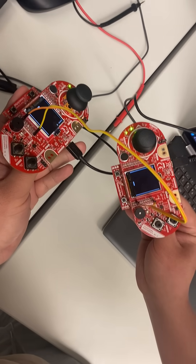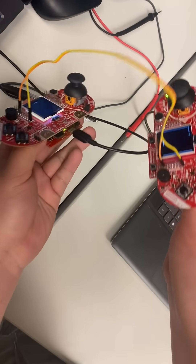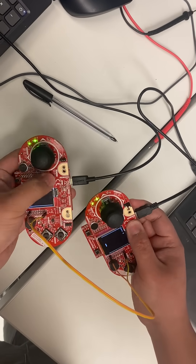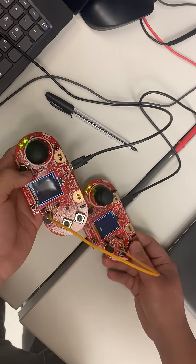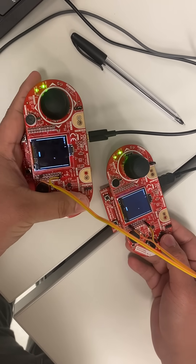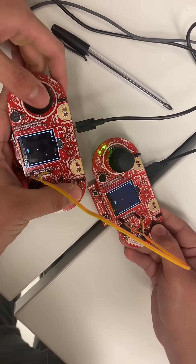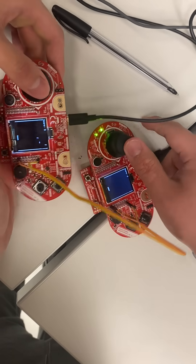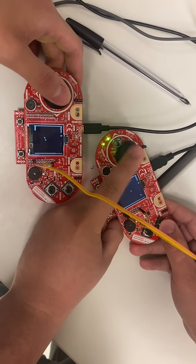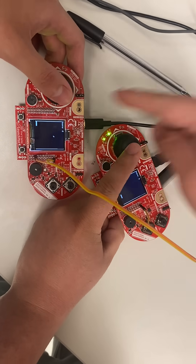This is our ping pong game multiplayer. Currently resetting the screens — now it's been reset. When a player presses the button, a ball will spawn. Either player can press it, up to four balls, and then you can play independently. There's a scoreboard to keep track. Right now that's set at six.